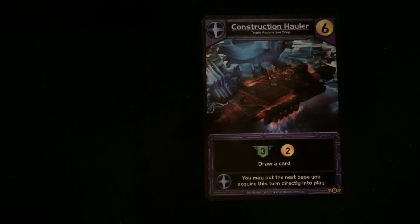Construction Hauler costs six, gives you three life back, two money, and you get to draw a card. The faction ability: you may put the next base you acquire this turn directly into play. I'm liking this too — there are already a lot of cards for putting ships directly on the top of your deck, but being able to put a base into play is great.